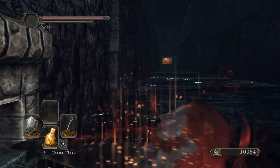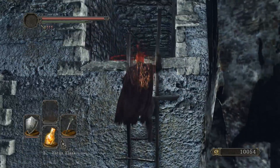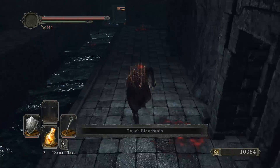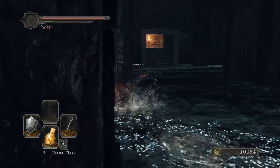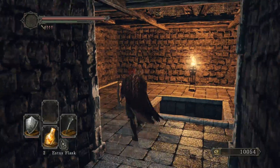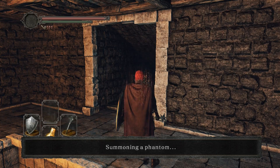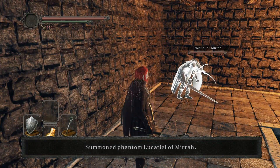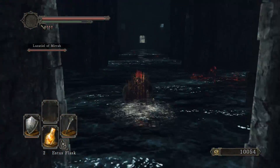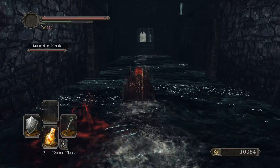We're not going to summon in the other phantom though, because we don't want to give this boss any more health than it already has. We've got two Estus Flasks for this — let's hope it's enough.